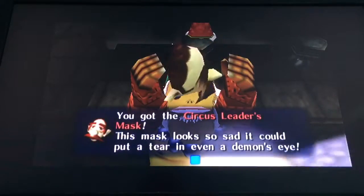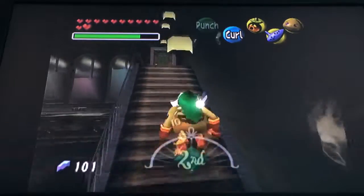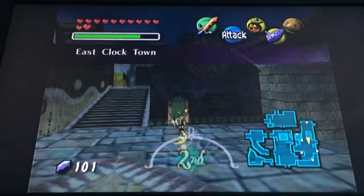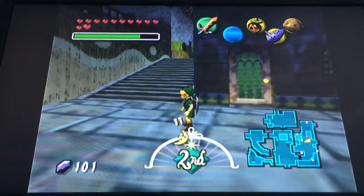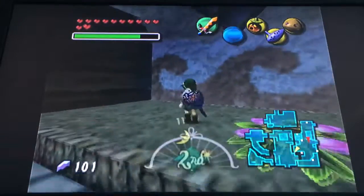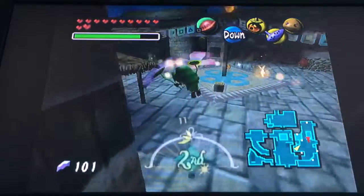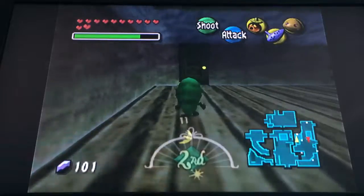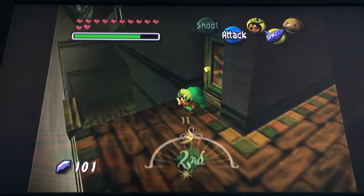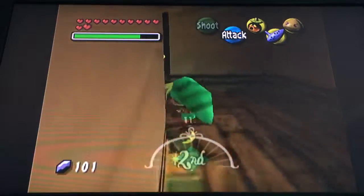Remember how I said the Mask of Scents was the most useless mask in the game? Well, guess what — it just so happens there's a mask even more useless than that one. And yeah, guess which one it is? The Gorman Troop Leader's Mask. You know why it's useless? Its use is to help you with something that you had to already do to get it. When you do the thing with Cremia to get the Romani Mask, it makes it so that the Gorman Brothers don't attack you, because they're all brothers. There's a side quest in the 3DS version I would like to cover, but 3DS games for some reason hate me. I can do DS games now because of emulation, but I just can't do 3DS games.